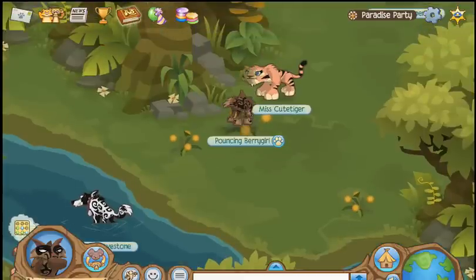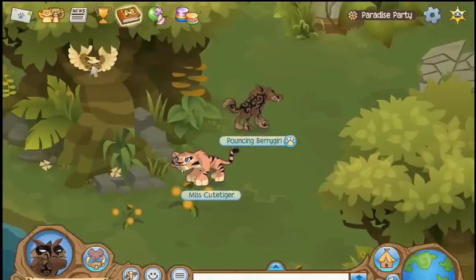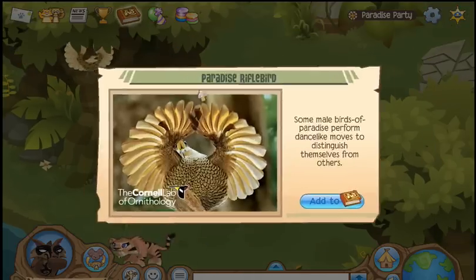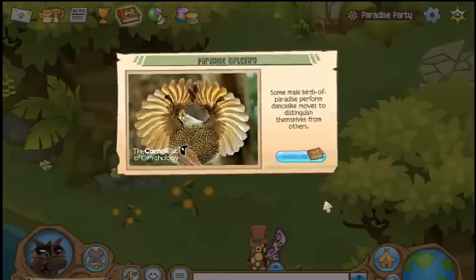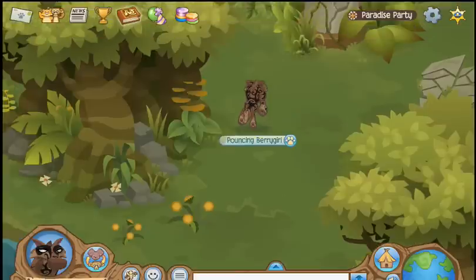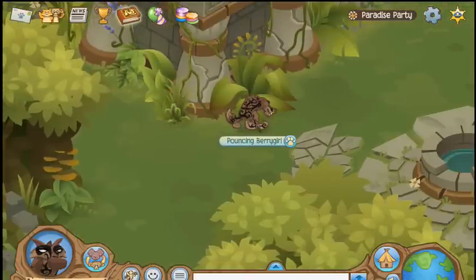And the females need to be able to blend into their surroundings so that the babies they're raising are safe. Here's the Paradise Rifle Bird. They distinguish themselves while dancing. That's a pretty good way to get girls to look your way, I guess.